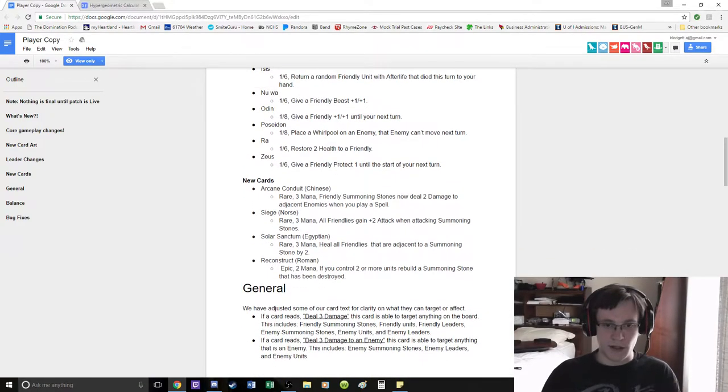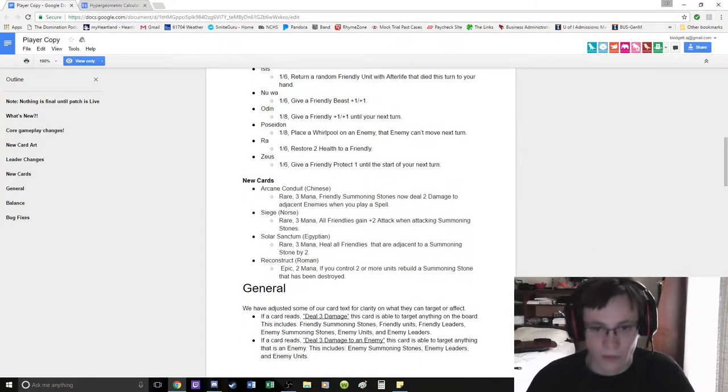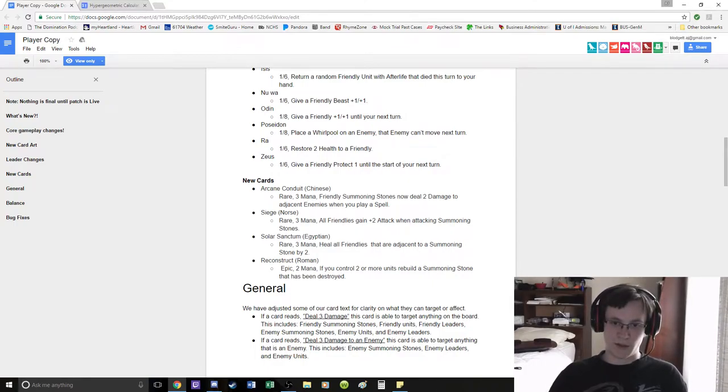New cards: Arcane Conduit — Chinese. 3 mana. Summoning Stones deal 2 when you play a spell. But it's only adjacent enemies. I don't think that card will ever see play.